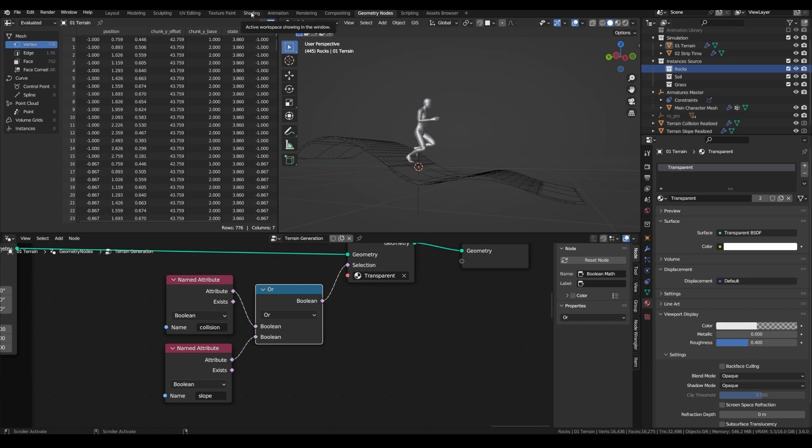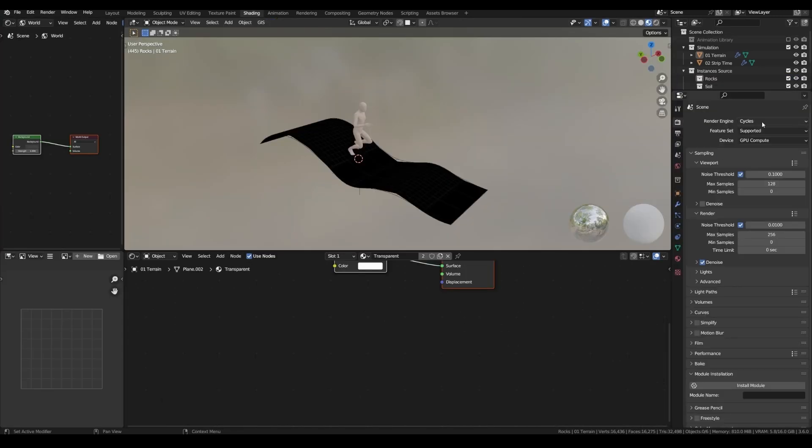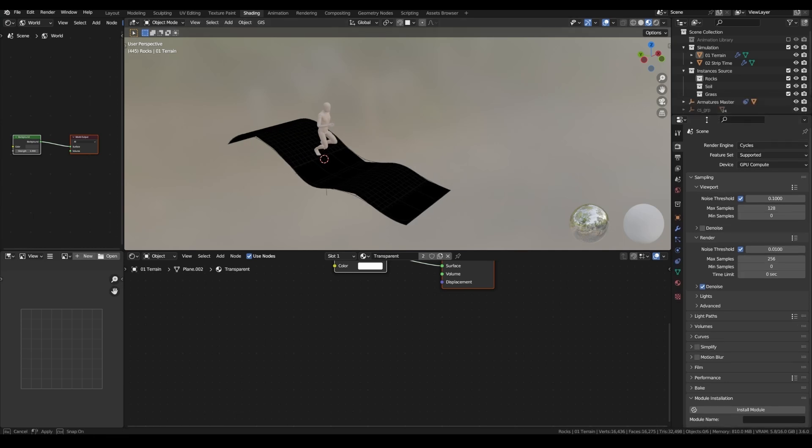Let's go into the shading tab now. At this point, let's also set the render engine to Cycles and the device to GPU Compute, as I am working with an NVIDIA RTX 3080 Ti and an RTX 4080.